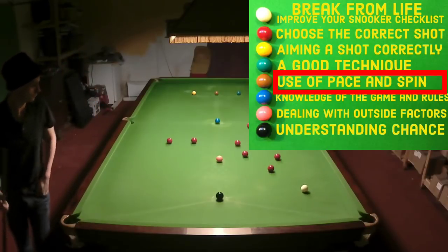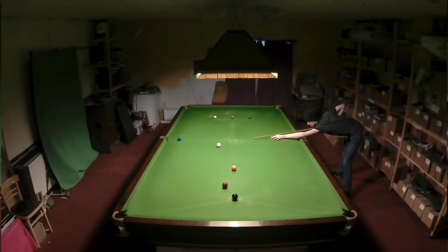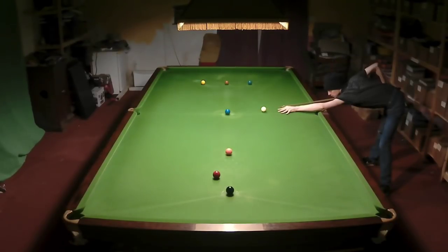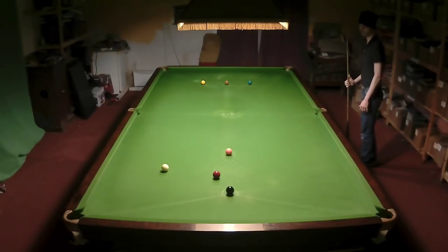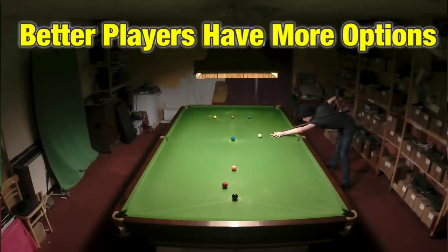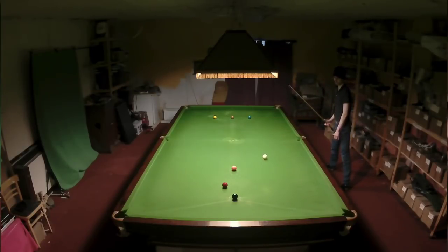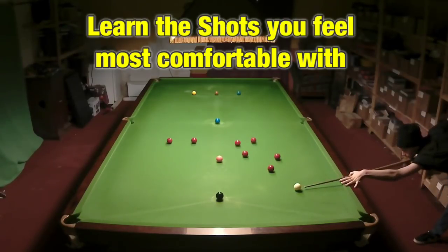Using different pace and spin on a shot can be critical to your success. Look at the different ways I can pot this blue — I can drop it in simply, or play it firmer to make sure it doesn't roll off, because not all tables are flat. If I want to play for the red, there are a number of different ways: a simple one-cushion shot just by getting the weight right, or using backspin to get down the other side of the table. Same shot on the red, two different ways — and I can get on the red three ways if I play this shot correctly.